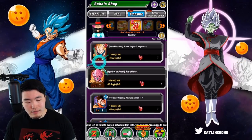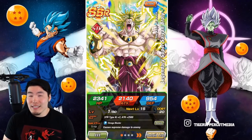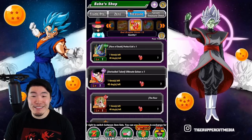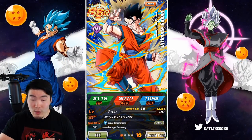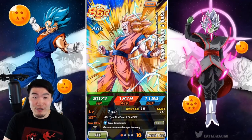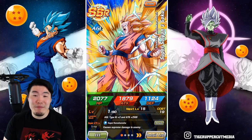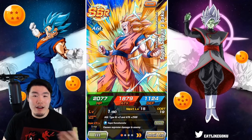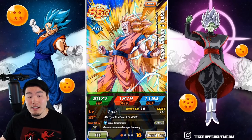Everyone else I think has kind of aged poorly. Like the STR Broly, for example, is a pretty good attack-all unit, but he's way outclassed by a lot of other attack-all units at this point. These units are all usable with their Extreme Z Awakenings, it's just some of them have aged a lot better than others. Like, for example, the Super Saiyan 3 Goku — he was the first ever Extreme Z Awakening in the game, and when he first got the EZA we were blown away. Because he got a huge boost on offense and defense, but now his damage is not that great anymore and his defense leaves a lot to be desired. So I definitely wouldn't make him a priority.